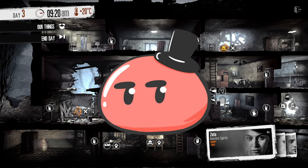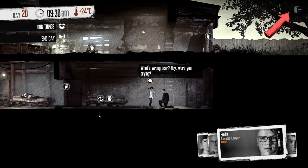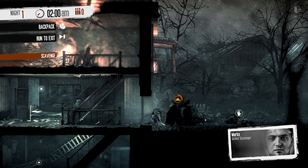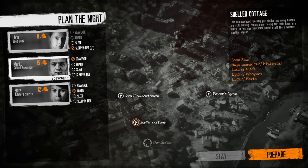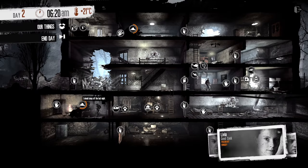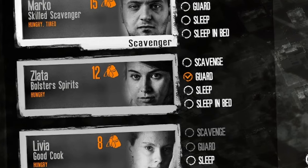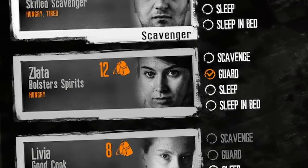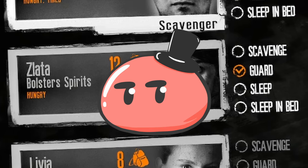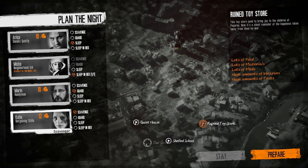I've already made a far more comprehensive video about the first seven days, and I'll leave a link right here. Nighttime starts at 7:30 PM and you'll have to be ready when it happens. When it does, you get to choose which of your survivors sleep, guard the shelter, and who scavenges. You'll always want to keep one person guarding the shelter at all times every nighttime, while keeping everyone from being very tired.